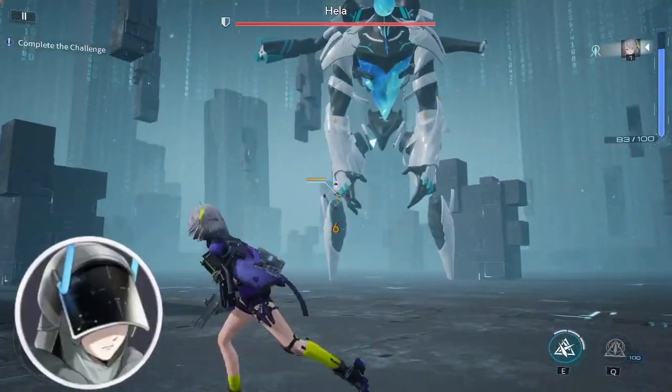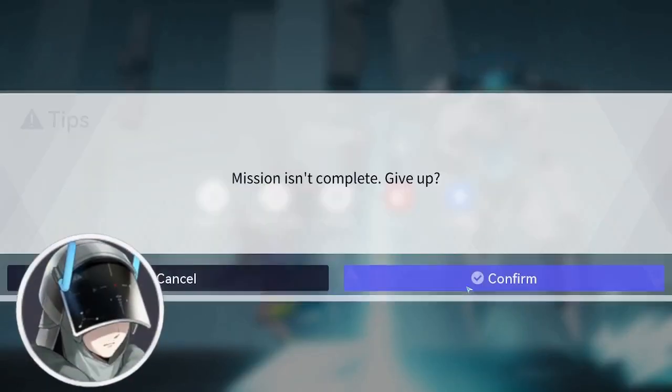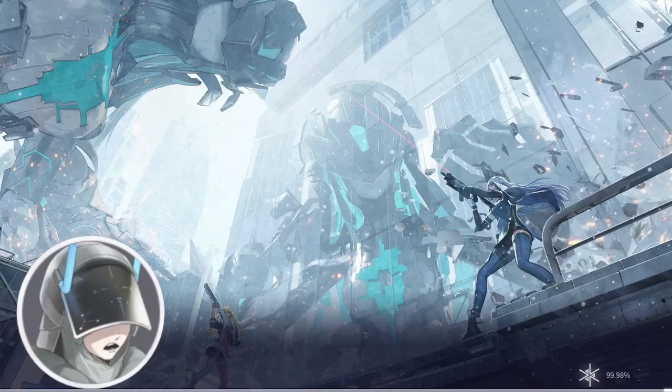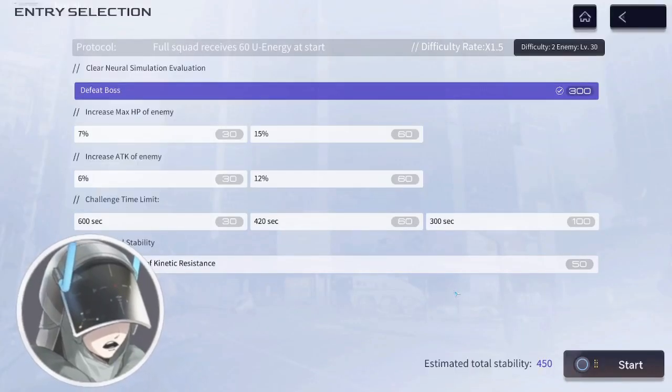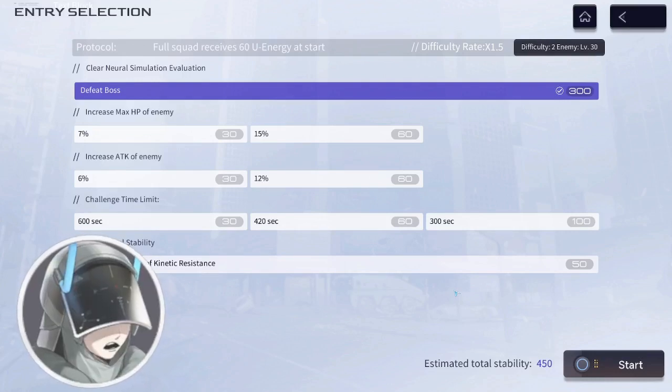Even though it is not an ability that stays in the field — I know people were saying active skill damage was only for abilities that remain in battle or have a specific duration when activated — as you can see, this is just a regular ability you tap to deal damage. It's not one that stays in the field. Obviously abilities that do stay and continue dealing damage are definitely active abilities too. What I want to say is that any ability you use is an active ability.